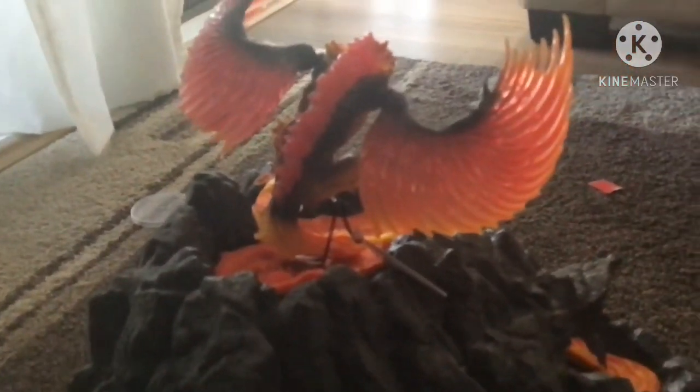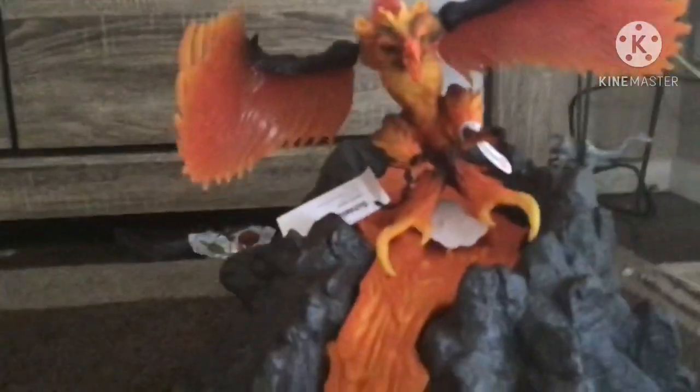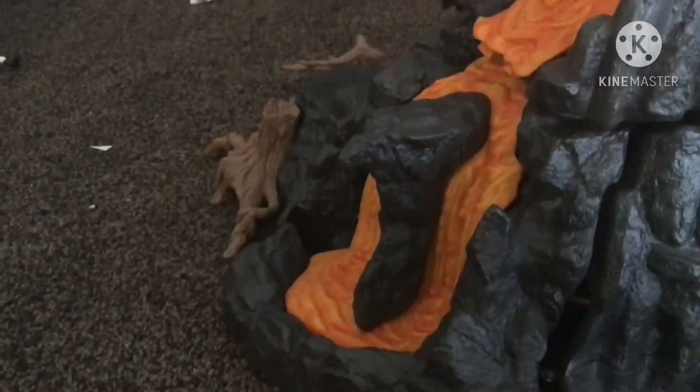I'm going to be showing you this little area I just set up — it's really cute. This is my fire eagle; I got it on the same day I got the bakery, and he's sitting on the volcano right here. I made it — I'm using a pop like this bit, so I have to find it because this is really hard to put together. That's how the volcano looks.